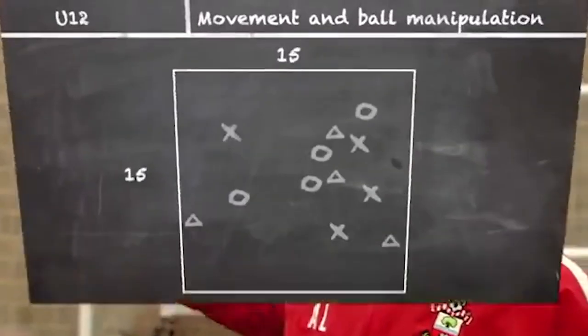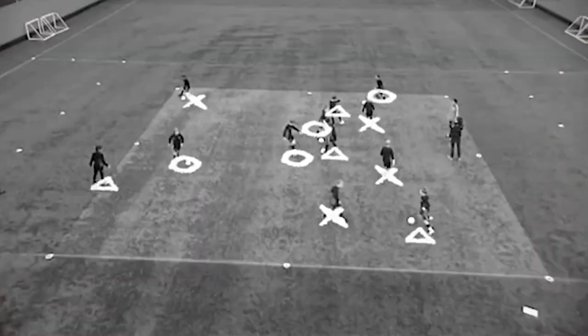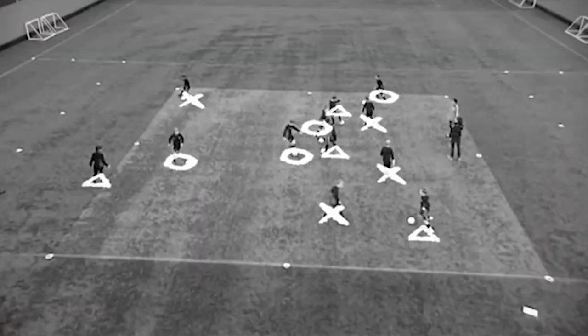Start with inside this orange square — I want you to get the ball on your move. Lots of tricks, lots of skills, lots of turns. In and out of each other, make use of this area.